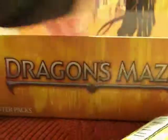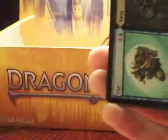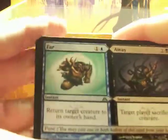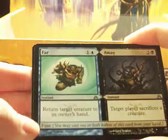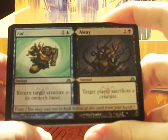I officially really like this. We have more than six packs — wow, this is nine. I never wanted it to end. Far Away: Far — return target creature to its owner's hand. And Away — target player sacrifices a creature.